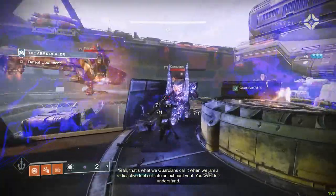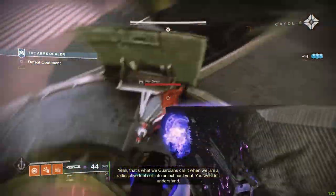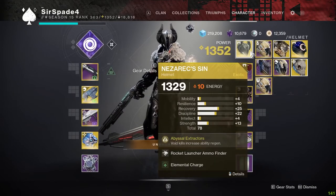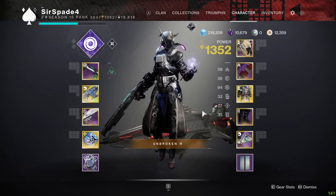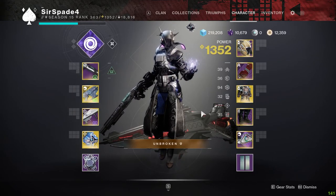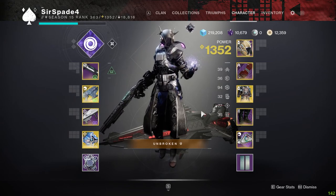The new Warlock Void 3.0 will synergize with this gun very well. This is a Devour build. There are two exotics that can pair very well with it: Nezarec's Sin and Mantle of Battle Harmony. It's a personal preference — whether you want more abilities or more raw damage. But either way, you should be running an Elemental Well build with Font of Might for extra damage.